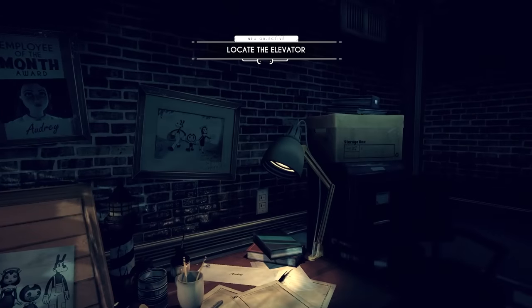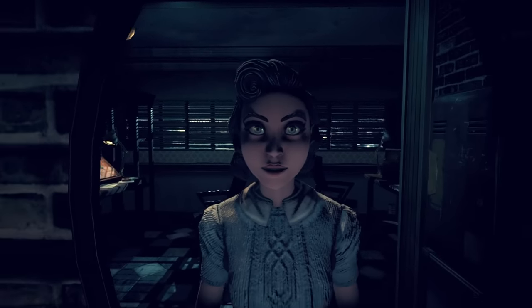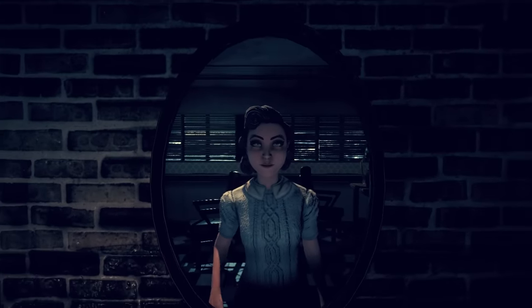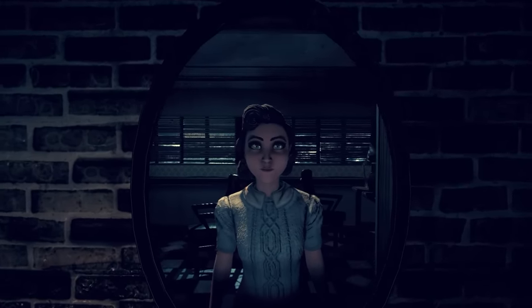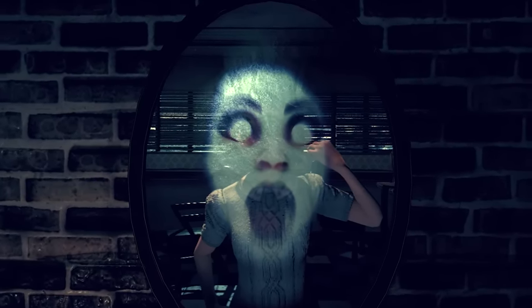Our first two secrets are found right at the beginning of the game. After getting up from Audrey's desk, walk over to the mirror on her office wall and press the interact button. Doing so will cue an animation where Audrey strikes a pose in the mirror's reflection. Do this five times for a creepy scare, where a ghoulish face appears.